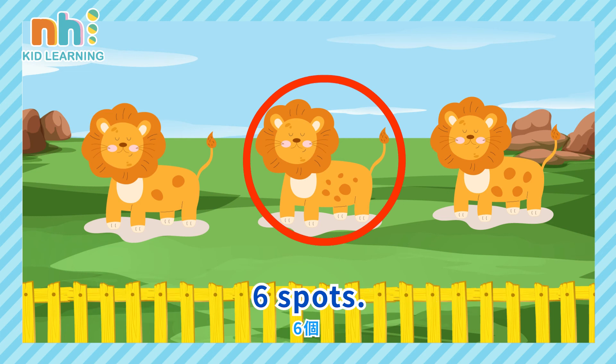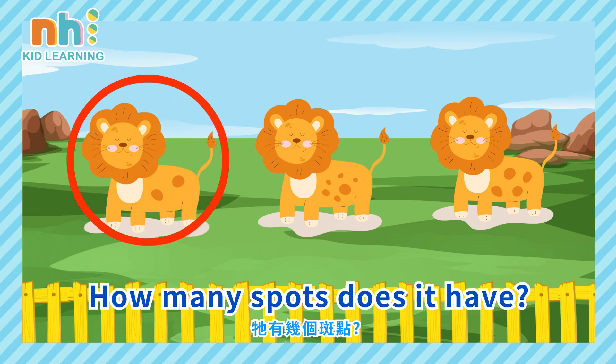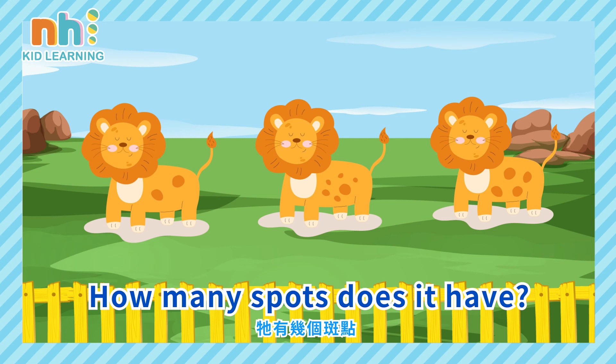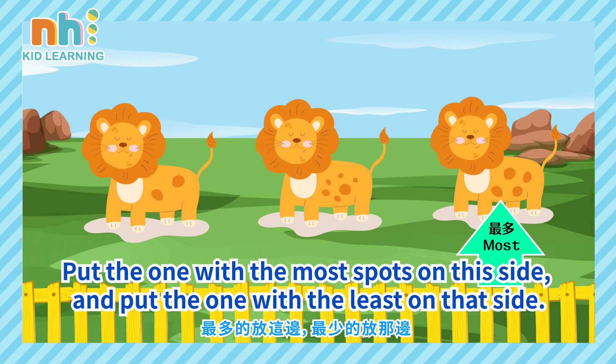Six spots. How many spots does it have? Six spots. Two spots. How many spots does it have? Four spots. Put the one with the most spots on this side, and put the one with the least on that side.